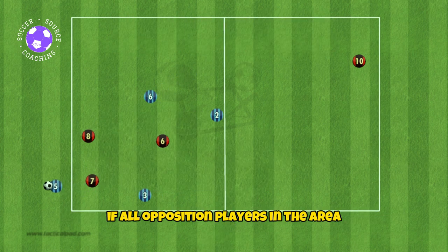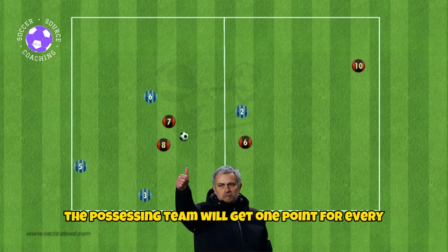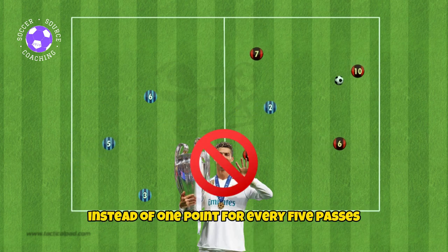If all opposition players are in the area, the possessing team will get one point for every successful pass instead of one point for every five passes.